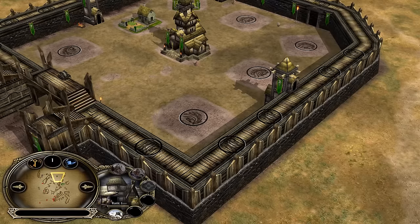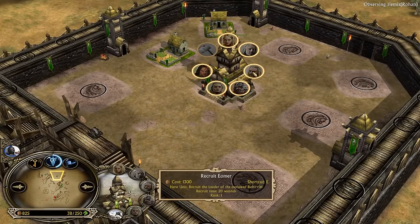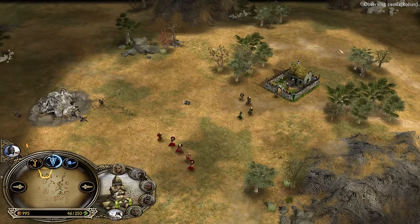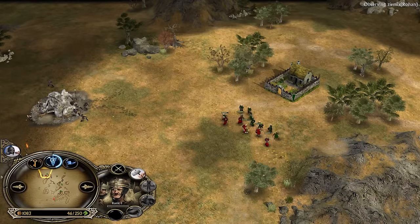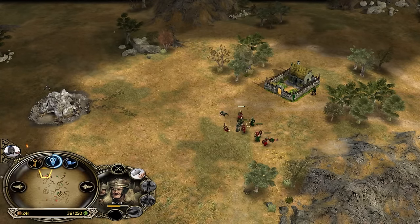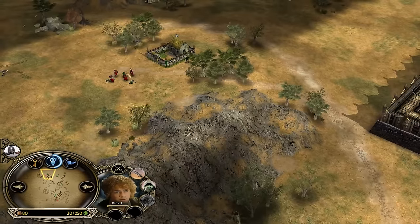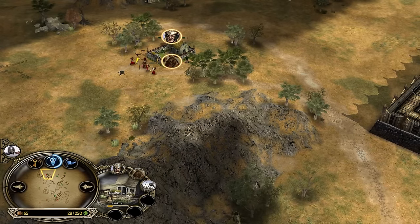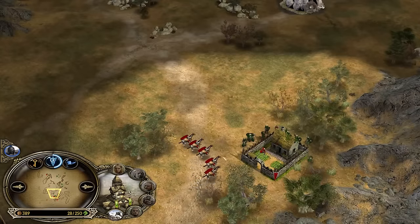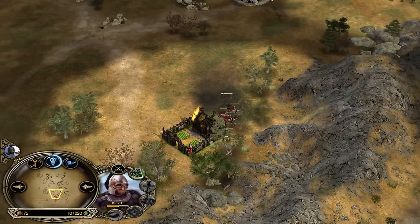This player - I believe it's Z Mix - is going to go for a hero. Eomer could be a good option but I don't think you need heroes at the beginning of the game. It's better to go for horses first and heroes later, because heroes can't secure map control. More peasants coming from the green Rohan player including a hobbit. A peasant got level two and beautiful trample into the peasants - no problem for the rohirim warriors.